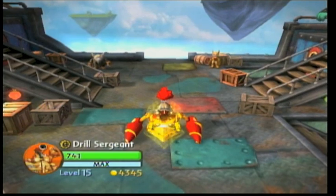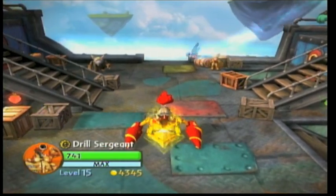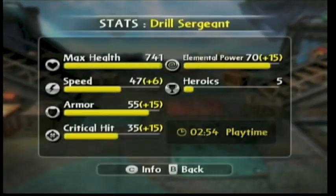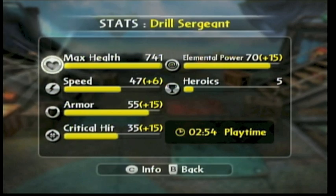What's up guys, W Drums coming back from live. We've got Drill Sergeant this time — Series 2. He's got his stats: we've got his night helmet from nightmare mode with speed plus 6, armor plus 15, critical hit plus 15, and elemental power plus 15. An incredible hat — I highly recommend everyone gets it.